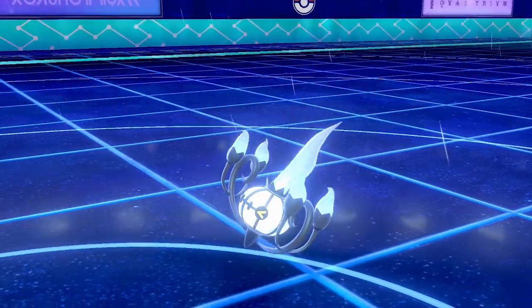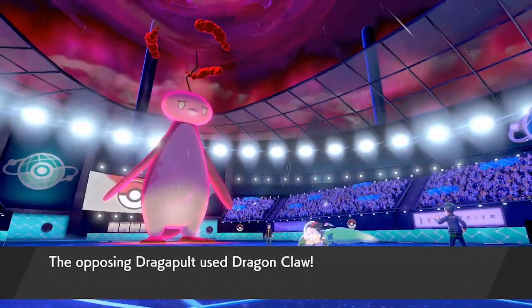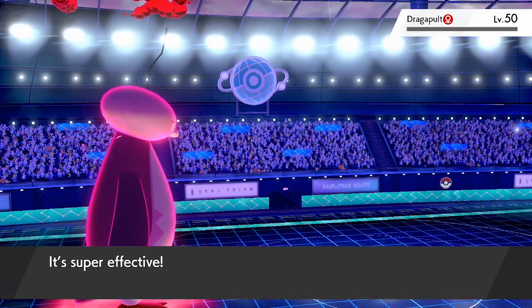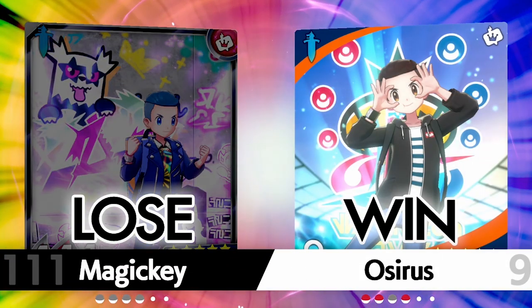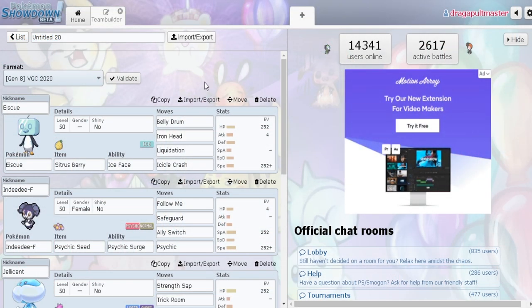Chandelure is down and Dragapult is all that's left. It goes for another Dragon Claw and we take it comfortably — it's Life Orb'd. Abomasnow sticks around long enough to land the Blizzard and picks up the knockout on Dragapult. That's the game. Both of our Ice-types, generally quite weak defensively, put in some big work and really show off the team's ability to sweep through and maneuver around tight situations.